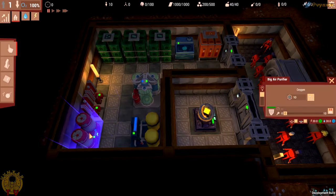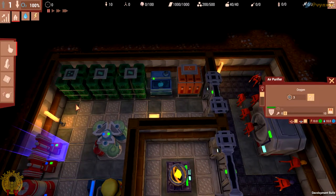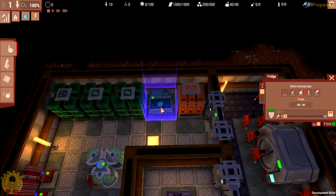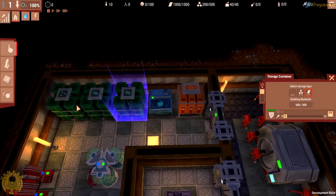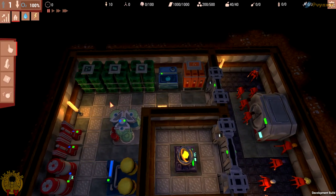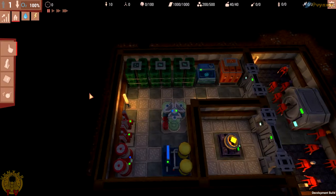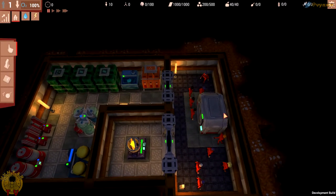We need to deal with oxygen because we don't want to get killed that way. We've also got a few storage units: a fridge for food — we can choose to store vegetables, fruits, cereals, and fish. We've got a waste container and storage for ore and building metals which are going to enable us to build plenty of stuff. It plays a bit like Dungeon Keeper — you dig through walls and make new rooms.